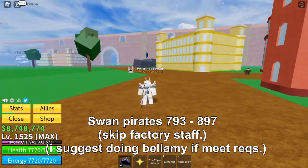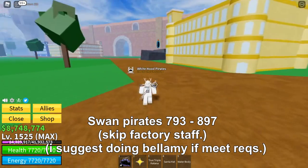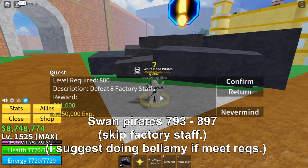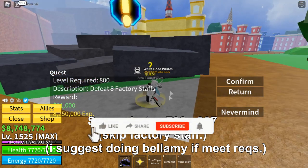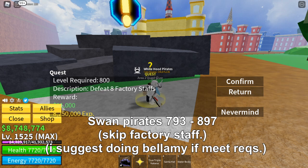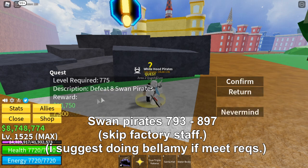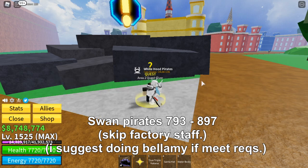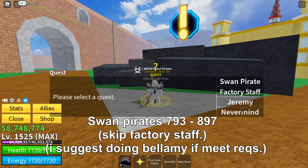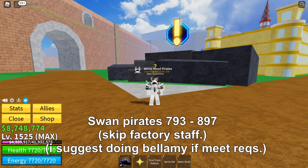The requirements for this area are level 703 up to 897 — that's a big gap. This particular quest is so hard because the mobs are so far away from each other. Swan Pirates, on the other hand, are very easy to complete because they're very close together. There's also not much difference in XP — Factor Staffs give 8.2 million while Swan Pirates give 7.5 million. So I suggest doing Swan Pirates and also do Bellamy if you meet the requirements.